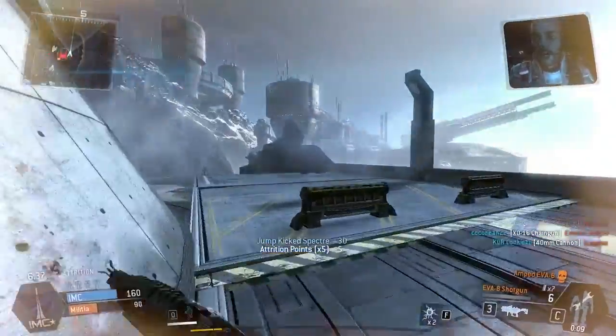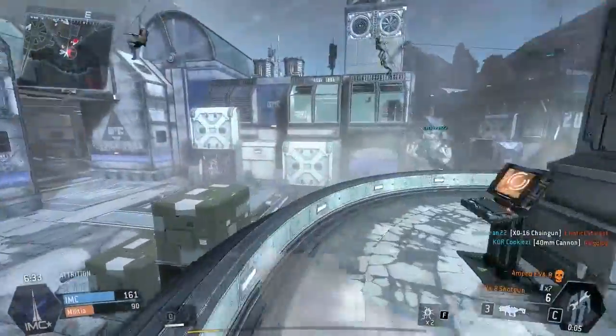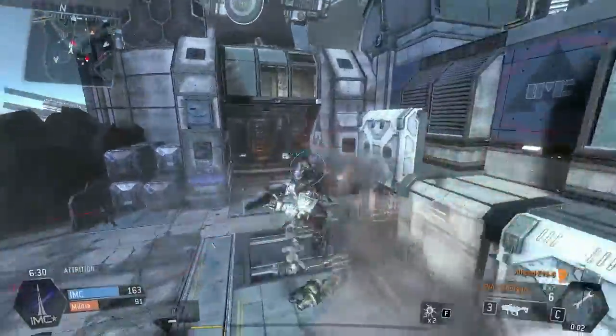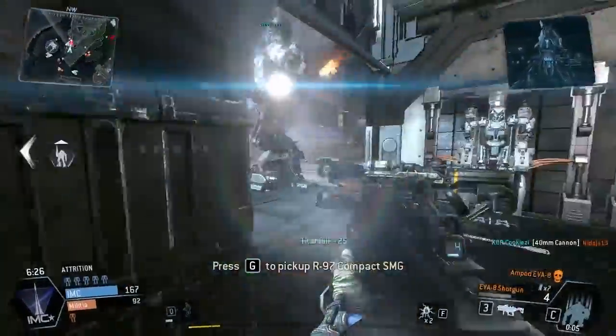Look right here — these specters are kicking my butt. I'm getting destroyed by these little guys, and they're just robots. Specters are so hard to take down; even with a shotgun, unless you hit them directly in the face, it takes a lot of shots to kill. I was trying to save my teammate's Titan here — he had a guy rodeoing him, but he wouldn't stay still.